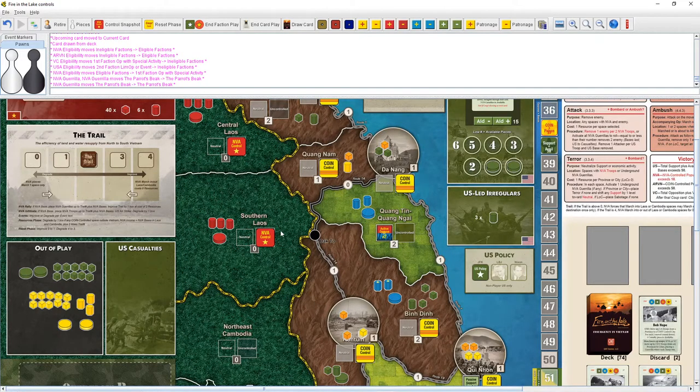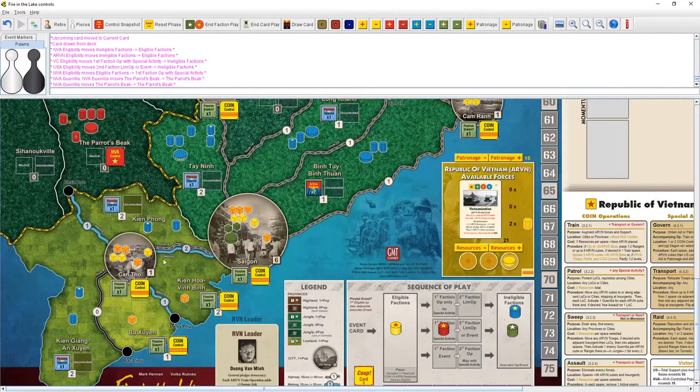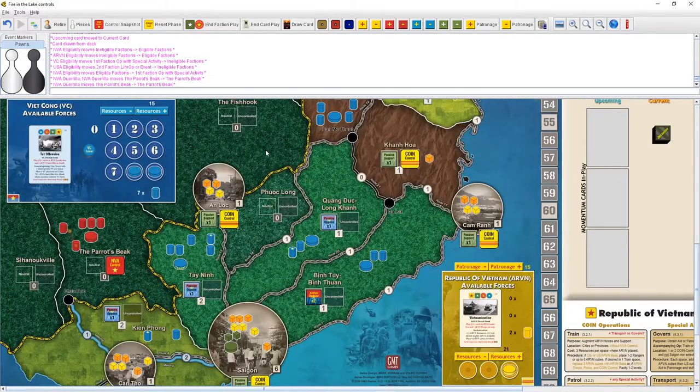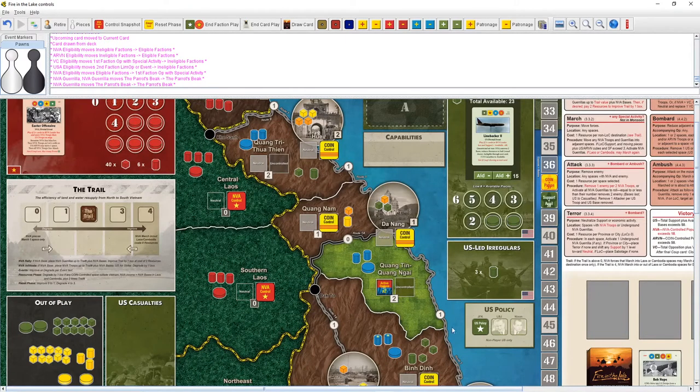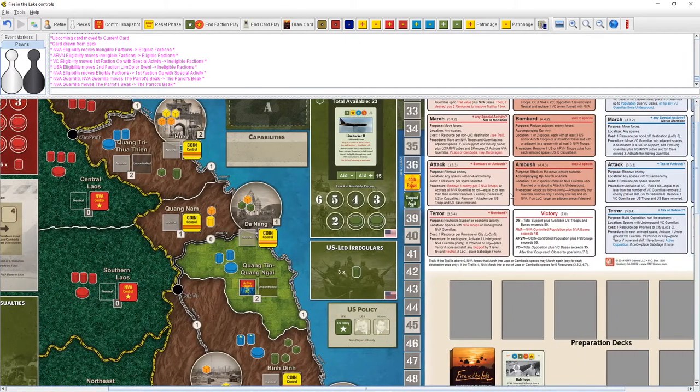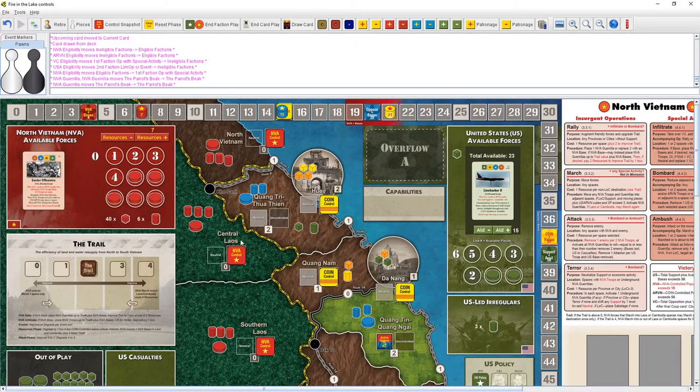I want to target US troops more than ARVN — ARVN pieces come and go, but we really want to rack up US casualties to get pieces out of play. So we're going to do a rally and infiltrate. We'll rally in southern Laos and in the Parrot's Beak — two spaces costing two resources total, one per rally. Infiltrate is a free action done during a rally, usable in one or two spaces with an NVA base.